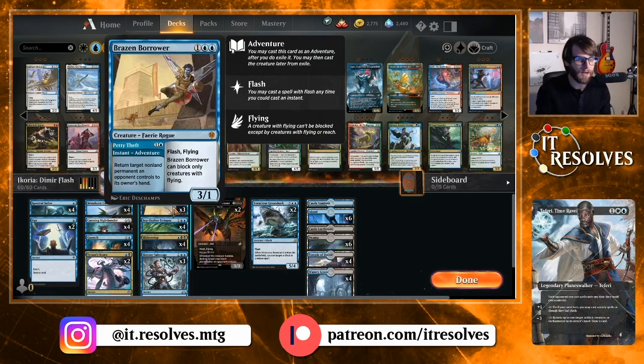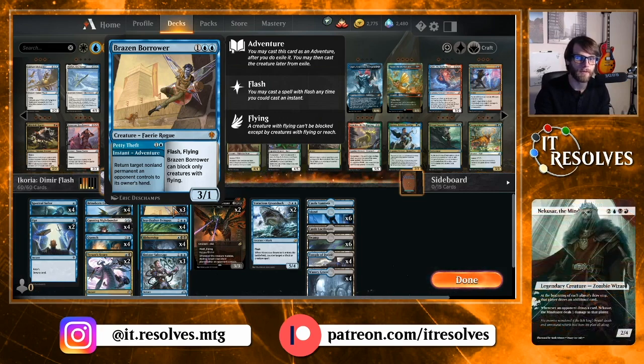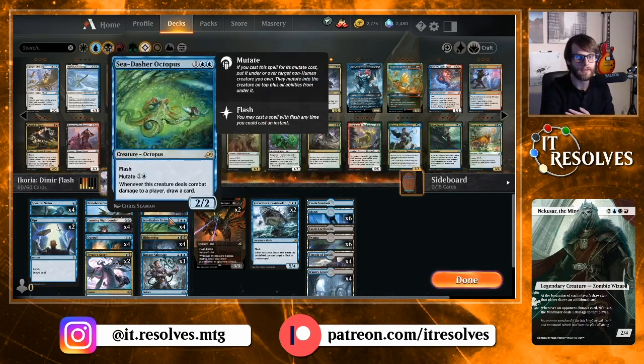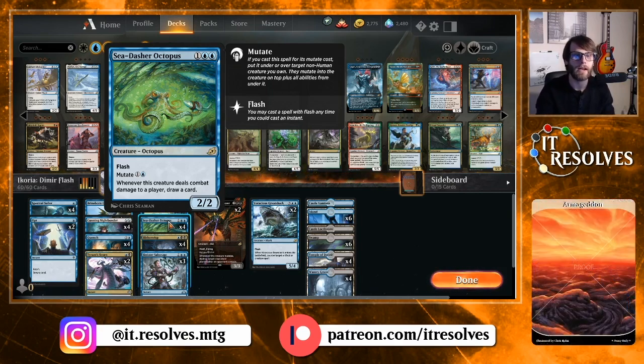Brazen Borrower — I had a hard time, but I did cut one copy. As much as I love this card, I do think we've got some other options I want to try; that might be an incorrect assessment and we may need to keep the four. Sea Dasher Octopus, one of the big new cards in Ikoria, I brought in a full playset. It's a 2/2 for three with Flash; you can mutate it for only one and a blue. When it deals combat damage to a player, you draw a card — mutate onto something and just start drawing cards. Really, really good.